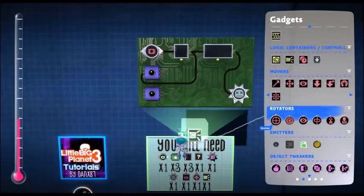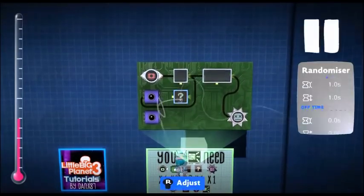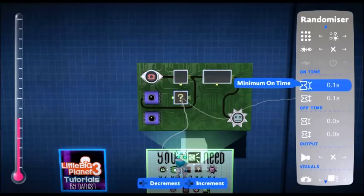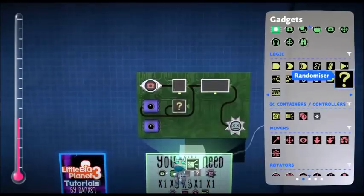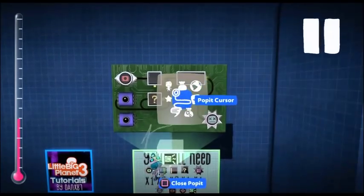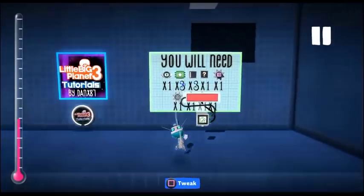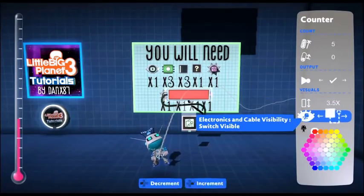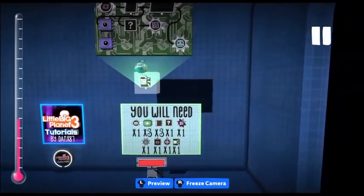Moving on to the flashing when we're hit: use a randomizer and set the randomizer on-time to 0.0. The timer needs to be attached into the randomizer so that it only goes on for that one second. Then get your occupancy tweaker — you don't want it completely invisible as it looks a bit silly, so set it to about twenty-three percent with no fade time — and attach that to the randomizer. Make sure the physical counter is visible in play mode, so don't forget to do that.